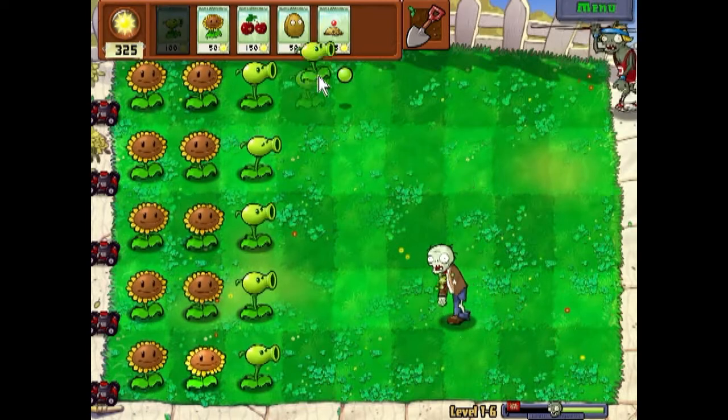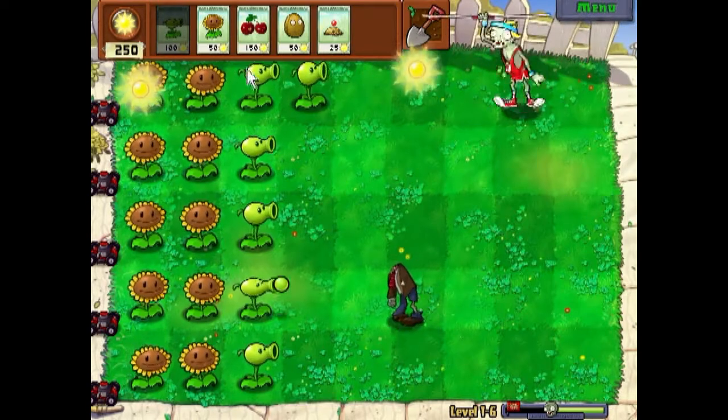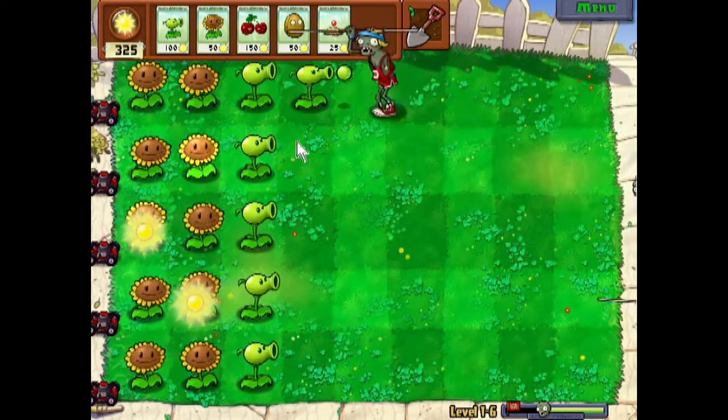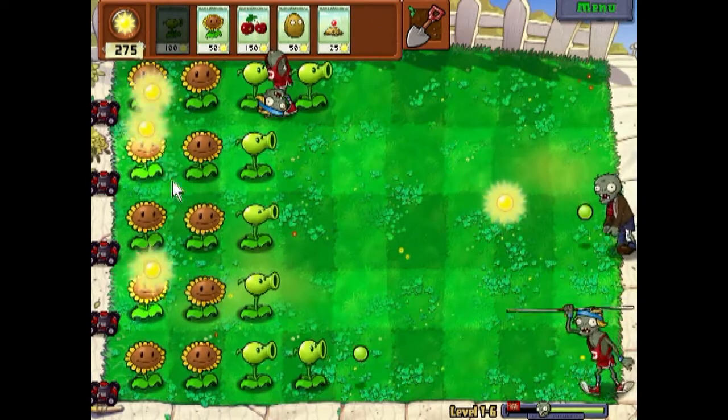Here's a pogo zombie. He runs a lot faster than other zombies and it's very recommended that you kill him before he gets to your defenses. He's probably going to get over this pea shooter — let's see — yep, he got over it. Hopefully this next pea shooter gets him. Yep, he just killed him.